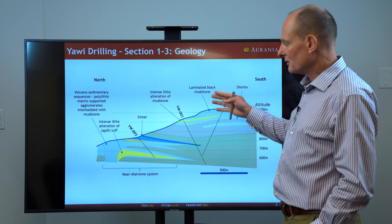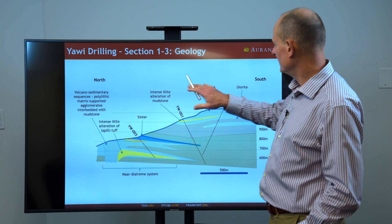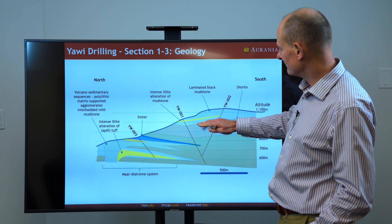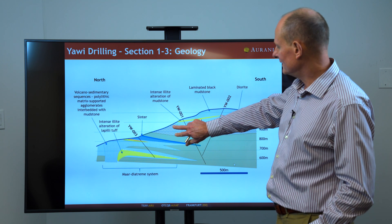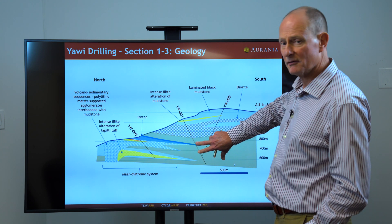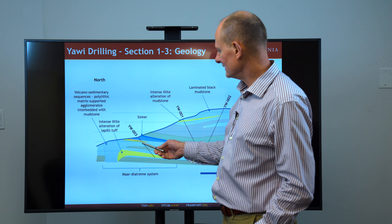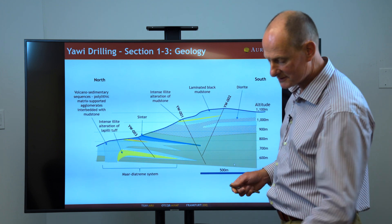This is a vertical profile through boreholes one, two, and three, looking towards the east. What we have here is this basically horizontal sequence of rocks — mudstones or shales up here, an intrusive sill in this checkered pattern, and then lavas in the green. What I wanted to focus on is this thing that we intersected in hole three and have extrapolated out here — we call it a mar diatreme system.